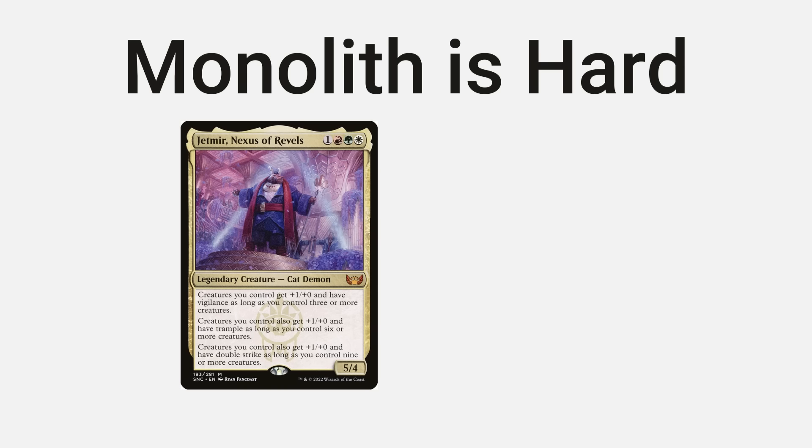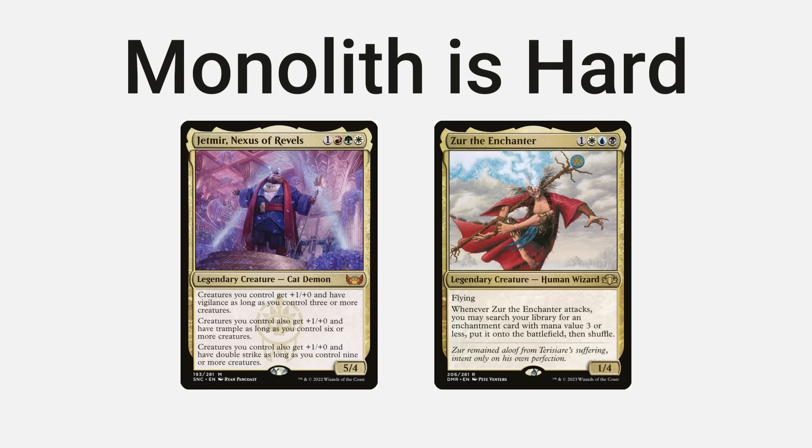Monolith commanders can definitely be a big struggle. When you're playing a Jetmere deck, I'm going to save all my interaction for when Jetmere hits the battlefield. When you're playing an Azur the Enchanter deck, I'm going to keep all my removal for that commander. This leaves problems for the entire table — everyone has to keep their resources available to answer that commander.